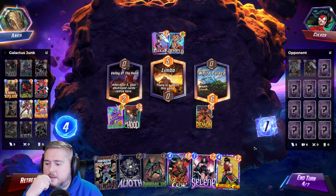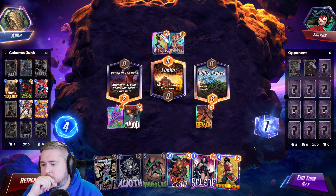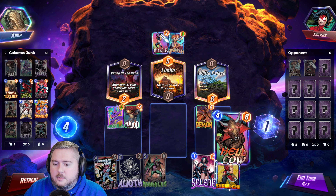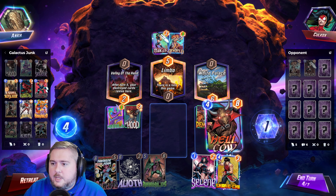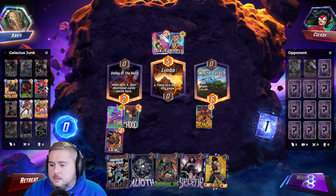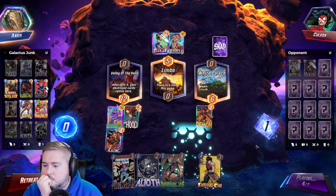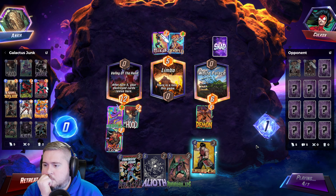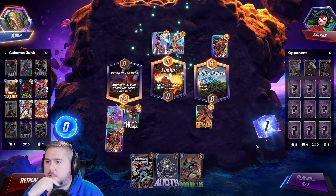Do we want to take a chance with Hellcow? I mean, at this point we don't really have a whole lot going for us here, and it would really suck to skip a whole turn. So maybe we do, maybe we take a chance. Those are probably the two most cuttable cards, so okay with that.